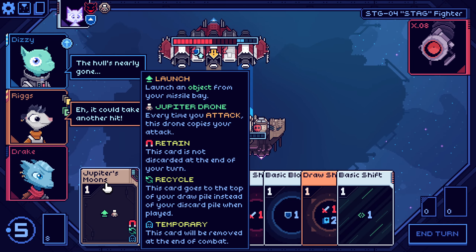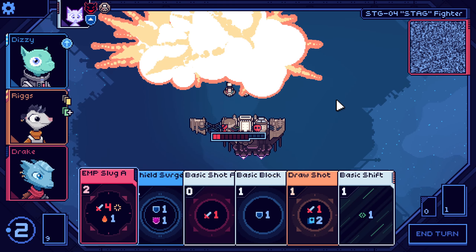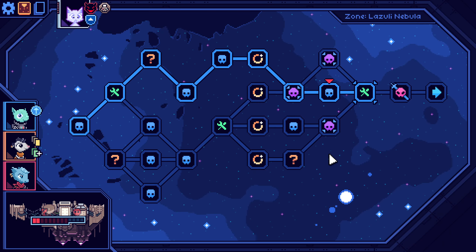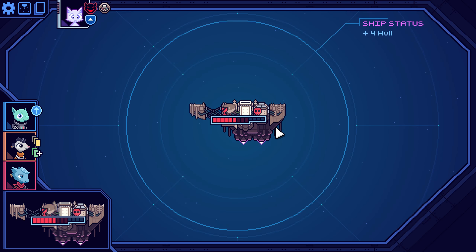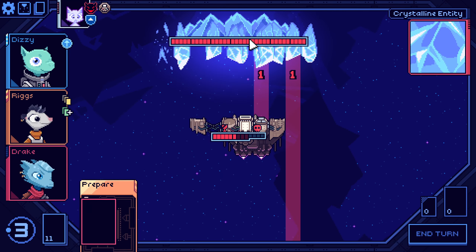So that this turn we can do this. Corrosion Beam — I have to take it. And we are repairing here. Two health is not enough. All right, boss time.